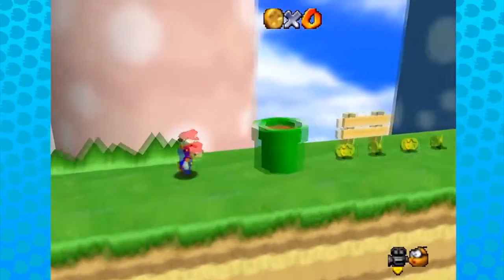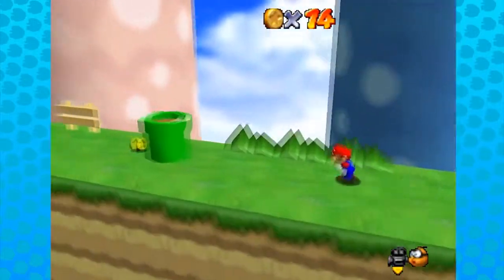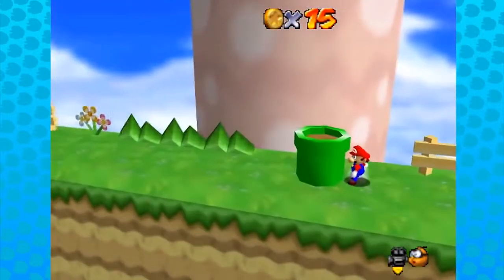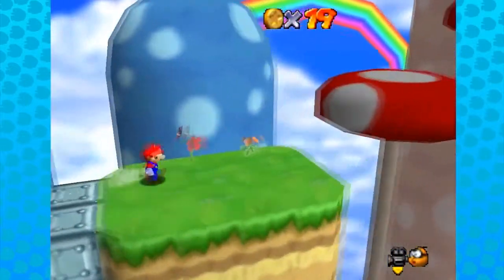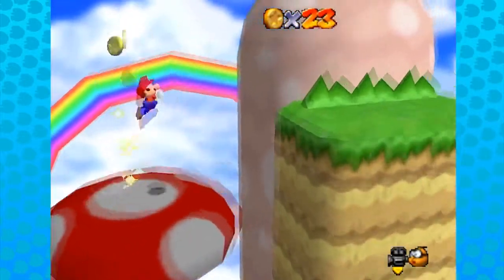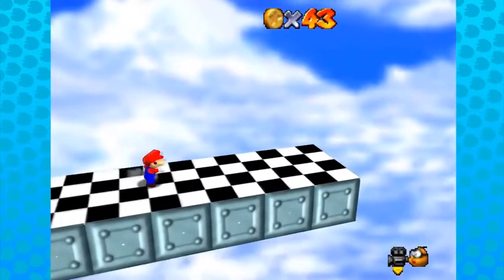Super Mario Run — who needs Super Mario Run when you can play this rip-off ROM hack? Mario Run 64 forces Mario to run in one direction with no breaks. Your controls are jumping and wall jumping. There's only one stage to play, but it's got a good variety of grassy platforms, clouds, mushrooms, logs, and the like. You can simply run to the end to win.